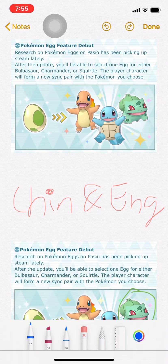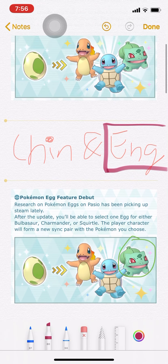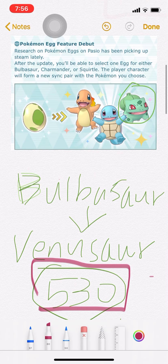We can choose Bulbasaur, Charmander, Squirtle — you can only select either one of them. Let's get started with Bulbasaur. Bulbasaur is a Grass/Poison type Pokemon, but it counts as Grass. Bulbasaur evolves to Venusaur with a base stat total of 530 — pretty strong Pokemon.